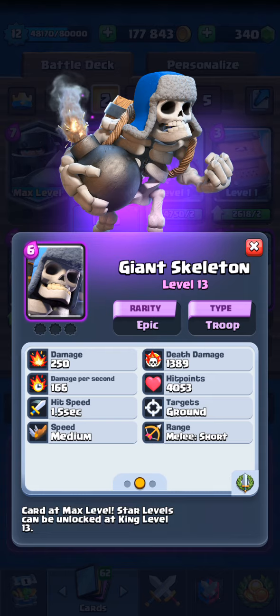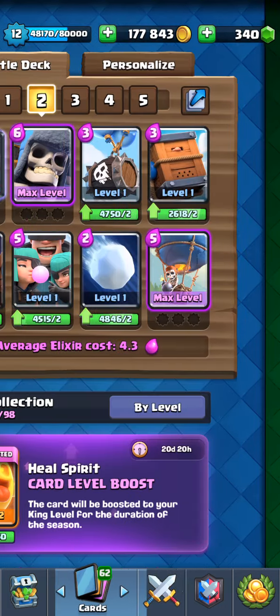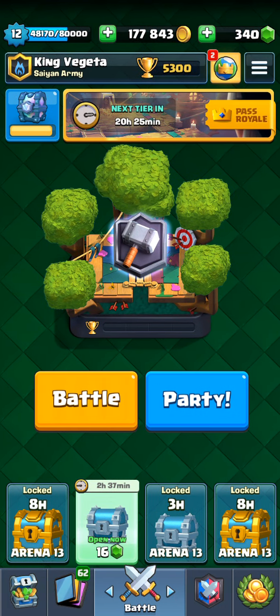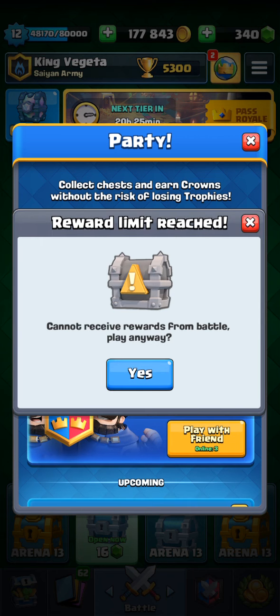Giant Skeleton is also the best counter card for Sparky and almost any card, because it will destroy many cards with its death damage. The high hit points make sure many enemy troops gather around your card. So let's test the Smurf deck I built — I will show you how to use it.